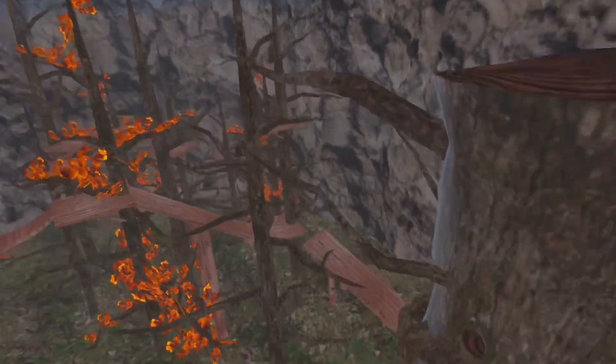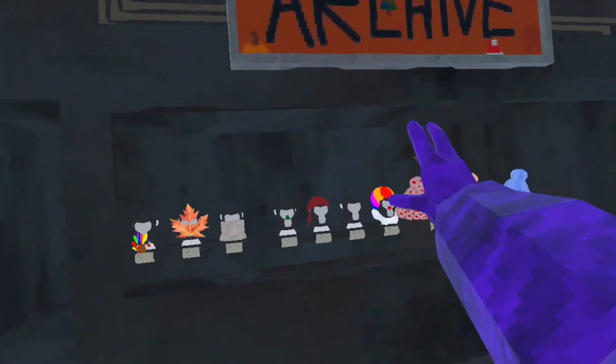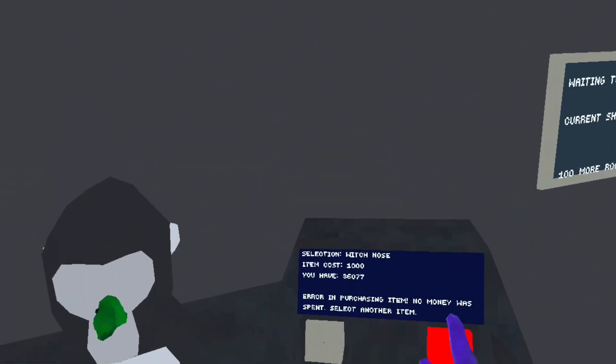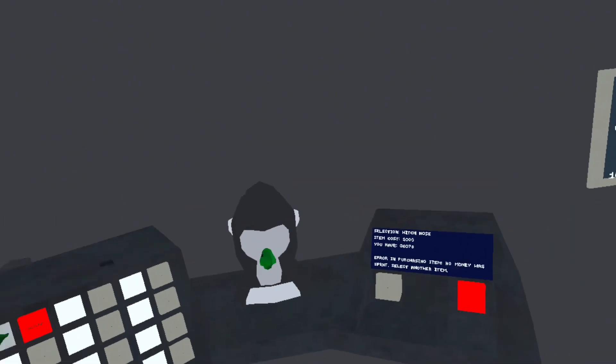There's sort of baked lighting — I don't know if you can tell. If you come up here onto the third floor, there is an archive. You cannot buy anything from it yet — I'll show you what it does. As you can see, I'll click on it. It doesn't say I have it, so watch: 'Error in purchasing item, no money was spent.' That will be fixed rather quickly.